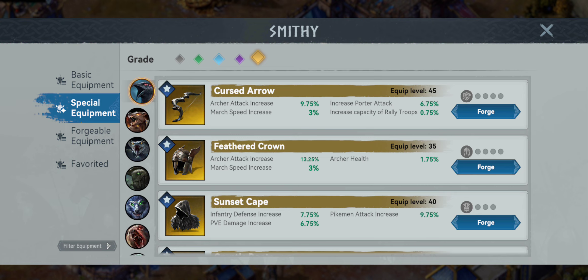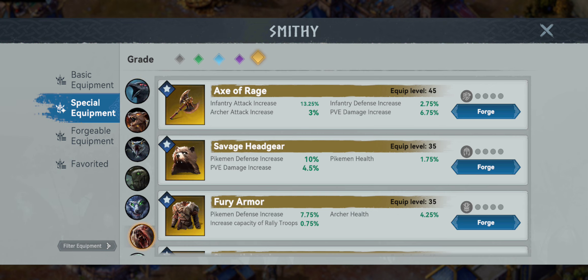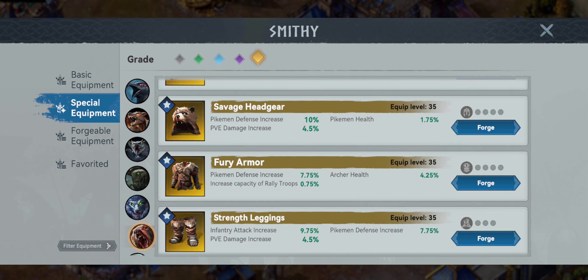I'm hoping they take some time to come through this equipment and clean it up. The last piece for PvE takes us down to our Bear — we know this one well — the Strength Leggings. It's the same piece we put on for our pikemans, another 4.5%.